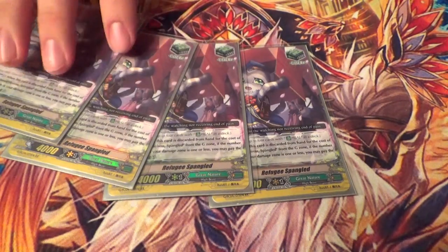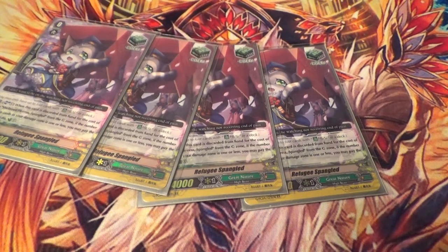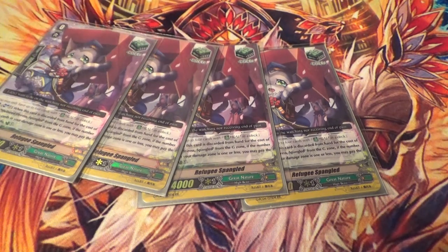Four copies of Refugee Spandles — she's your trigger for the G-Guard. When you discard her for the cost of the Spandles G-Guard, you can Soul Blast one and then flip a damage if you have less than one damage open. It's better than just a vanilla heal, so just go with that.